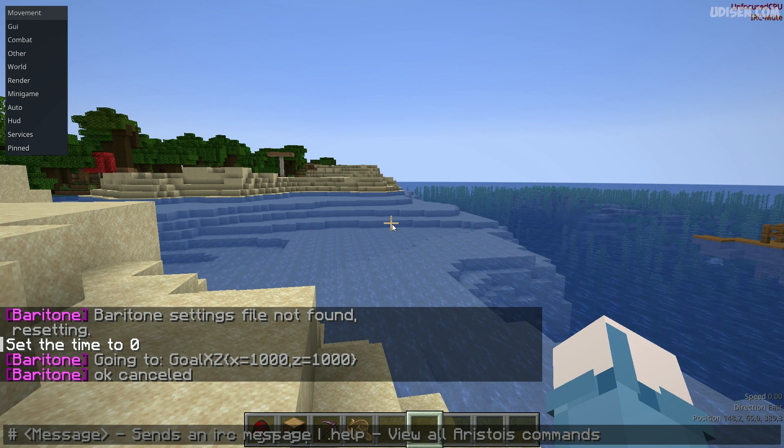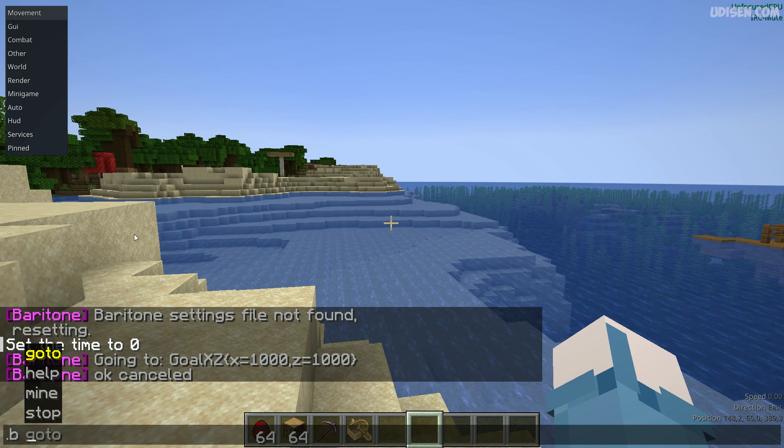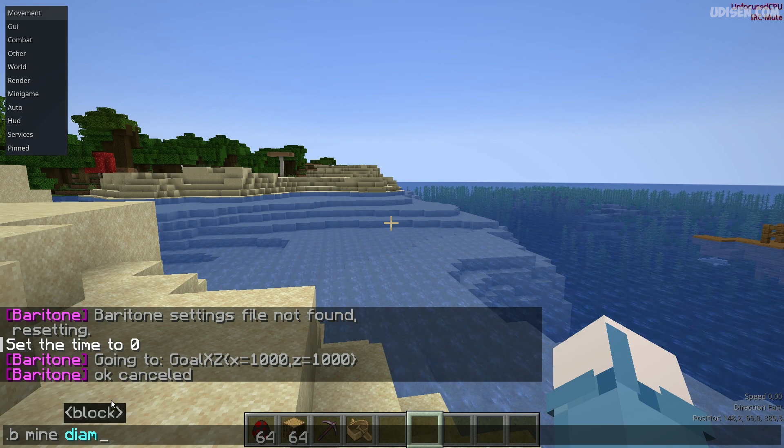Now it's time to mine something — for example, diamond ore. Type: mine, spacebar, diamond ore, like so. Then press Enter.